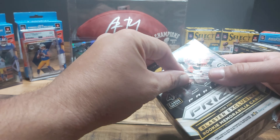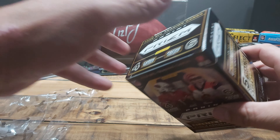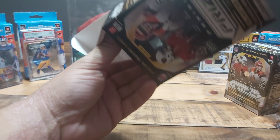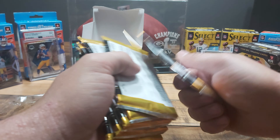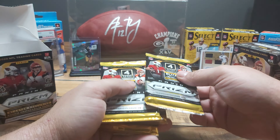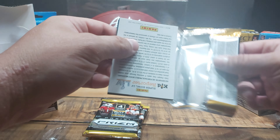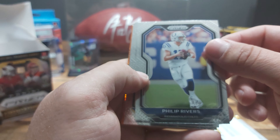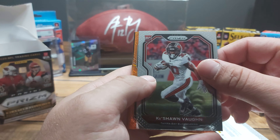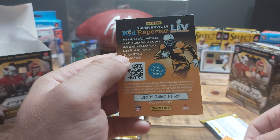Alright, let's open this up. These are 2020, so we're trying to score some Justin Herbert. A Justin Herbert silver prism would be insane — I think the last time I saw that on eBay it was going for $350 ungraded. One pack feels super skinny — I guess four cards per pack should feel like that. Super nice cards, especially for base. Philip Rivers, Aaron Donald, our rookie Kashawn Vaughn — not bad. And our laser parallel: Lane Johnson.